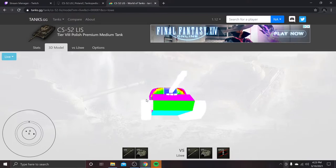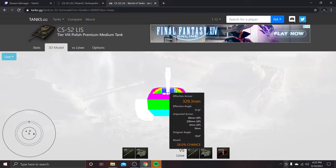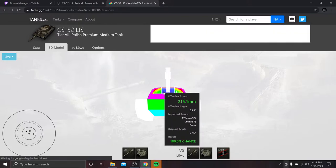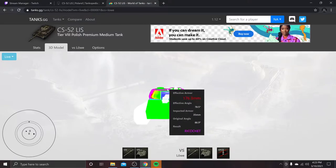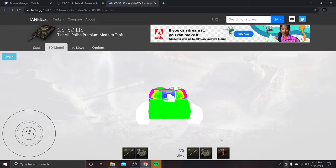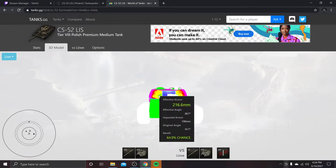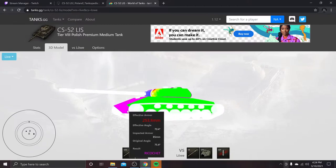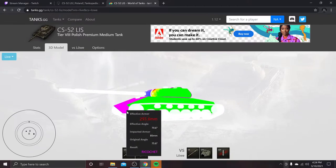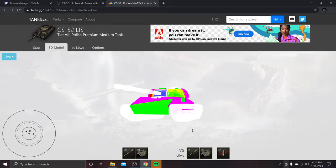The side armor is going really well. The side cheeks are the only thing you've got to worry about. If they hit the gun mantle, they're going to have to land on it just right to go through. You're a medium tank, so going hull down, you want to be a little bit careful. Even against the standard rounds of 234 from the Löwe, it still has extremely good armor. Playing this, you'll want to be a little more aggressive — it's more of a city fighter with great hull-down capabilities.